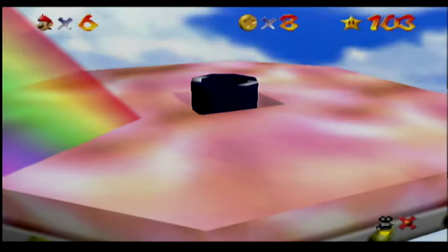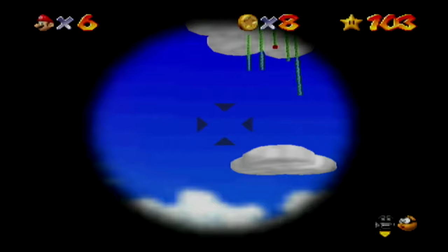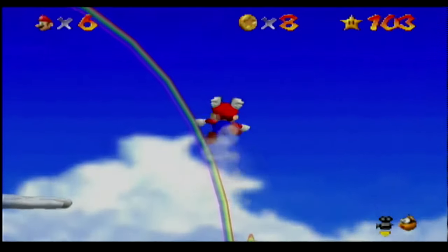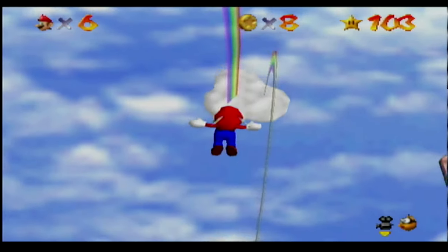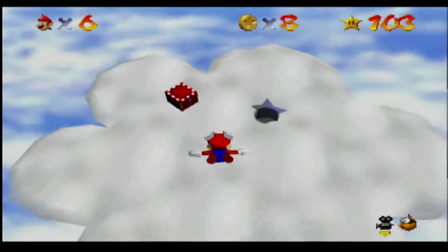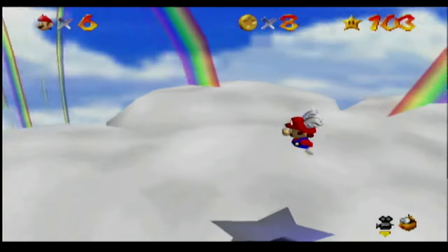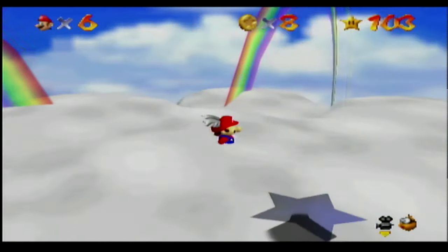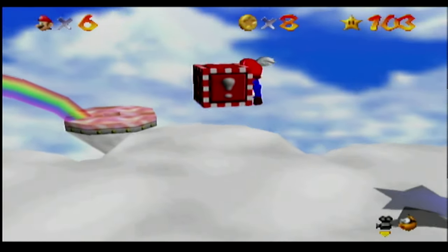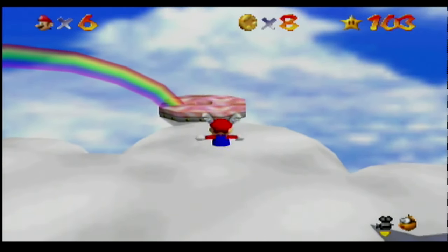I'm running out of wing cap right now — that's not good. I'll go to that central one over there. Good thing it's not flashing yet. I guess the wing cap doesn't run out while you're using the cannon, so yeah, that's nice. I'm just trying to angle this but the camera doesn't want to be at a good angle — oh, now it does. Cool, let's jump into that cannon.